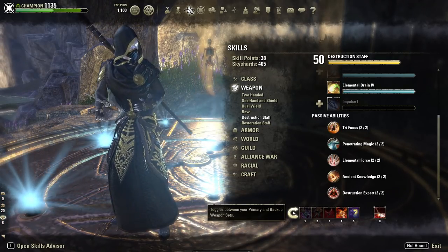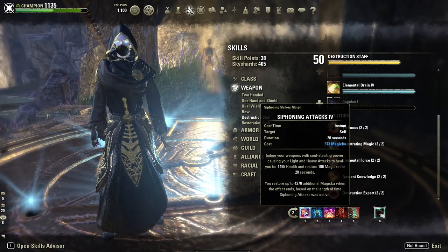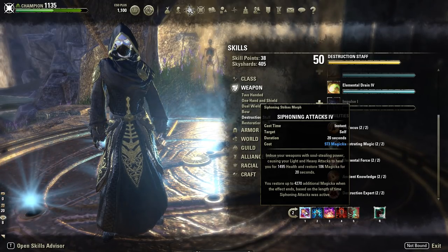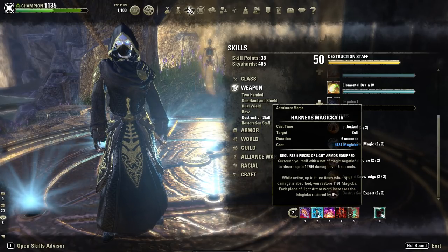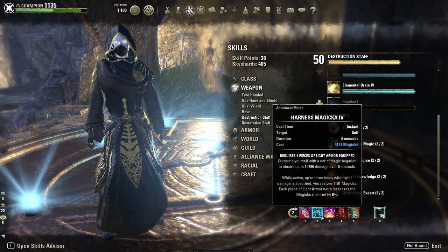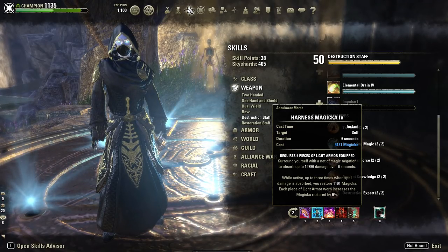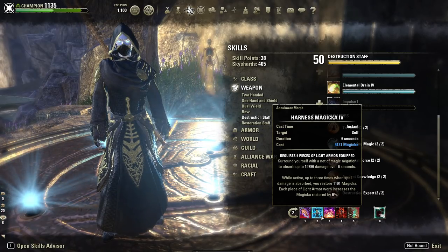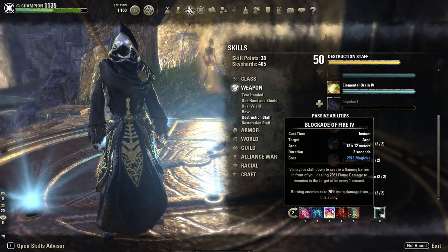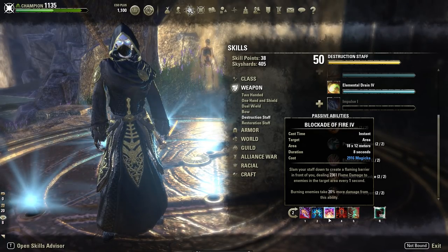On your back bar, Siphoning Attacks is your first skill — giving us the siphoning passive and a lot of sustain. Harness Magicka is really important in most trials; even in a good group with easy dungeons you could drop it, but I'd always suggest keeping it because you never know if someone makes a mistake. In late end trials you have to have it — there are too many phases where you need it to survive. You do want this morph, not Dampened, because you want the sustain.